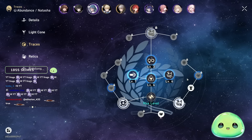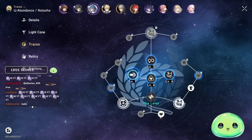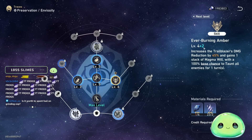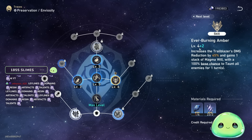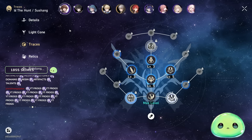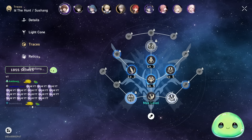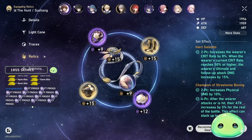I kept Natasha at 4, running most characters at 4, supports at 4, DPS at 5. Gepard's ultimate is at 4, main character's taunt at 6 — but that's mainly because of the eidolon, so technically it's 4. Traces are kind of a pain to farm right now, but bare minimum get them to 5 and you should be fine until TL50.